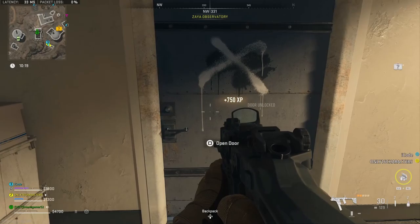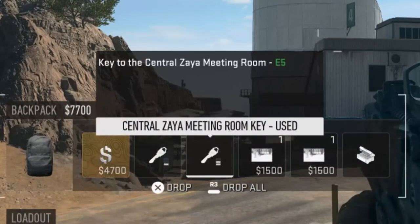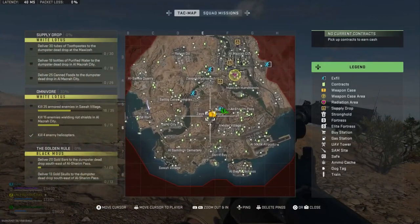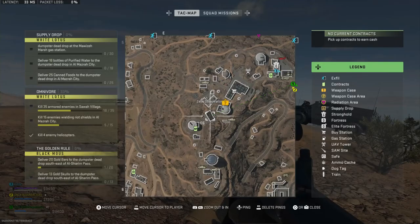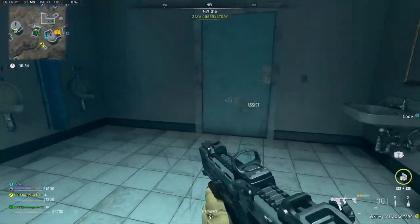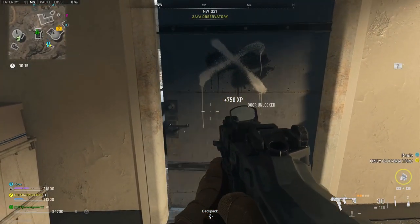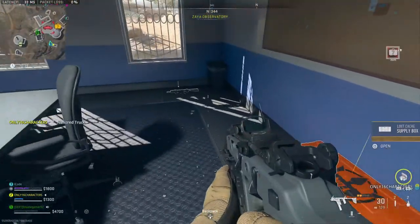The next locked key location is the Central Zaya Meeting Room. The description says it's a key to the Central Zaya Meeting Room in E5. You're looking for a single room in Zaya Observatory. You need to go to the building between the middle two domes in Zaya Observatory. Coming from the northeast, go on the other side of the fence and through the door into the building. Then open the door out of the bathroom and the Central Zaya Meeting Room will be down the hall on your right. Open it up and you'll get a supply box, a duffel bag, some cash, and some other valuable loot like a mortar strike.